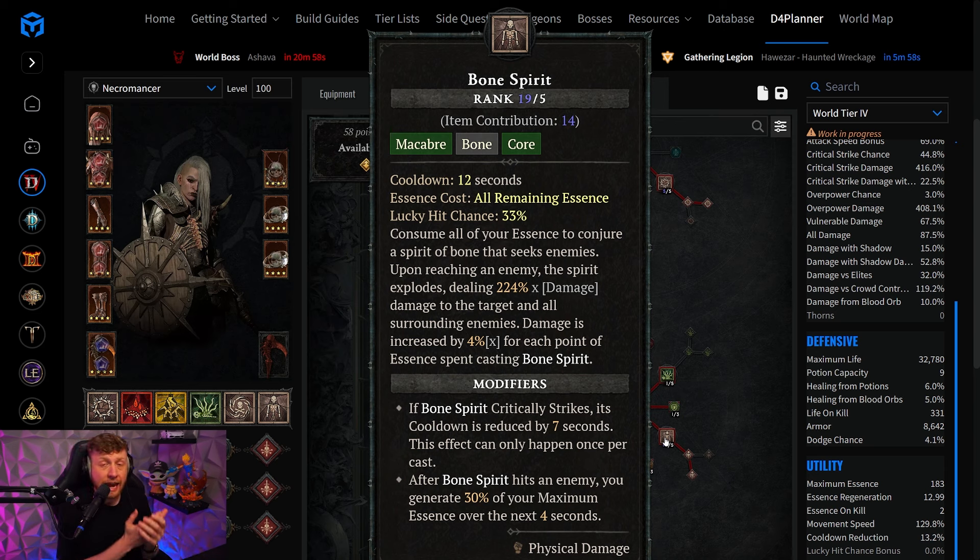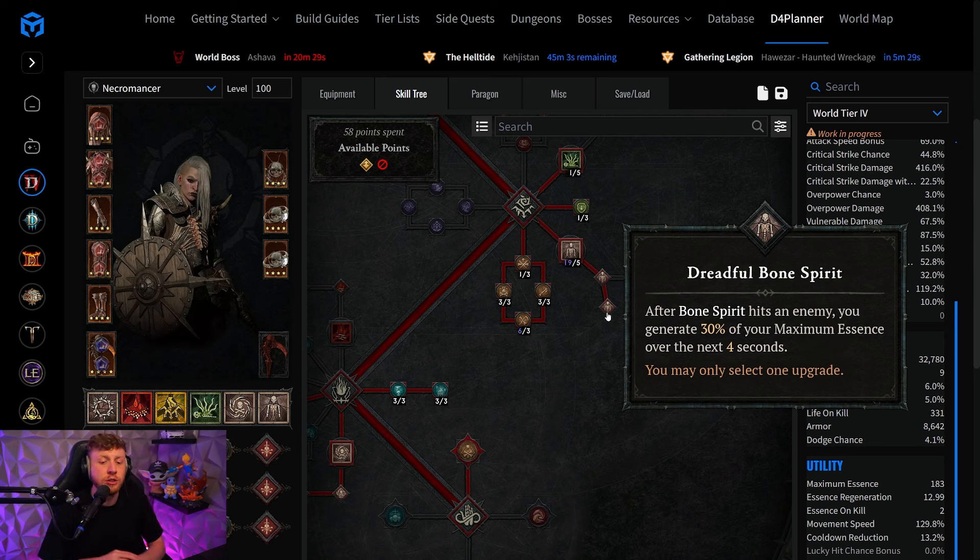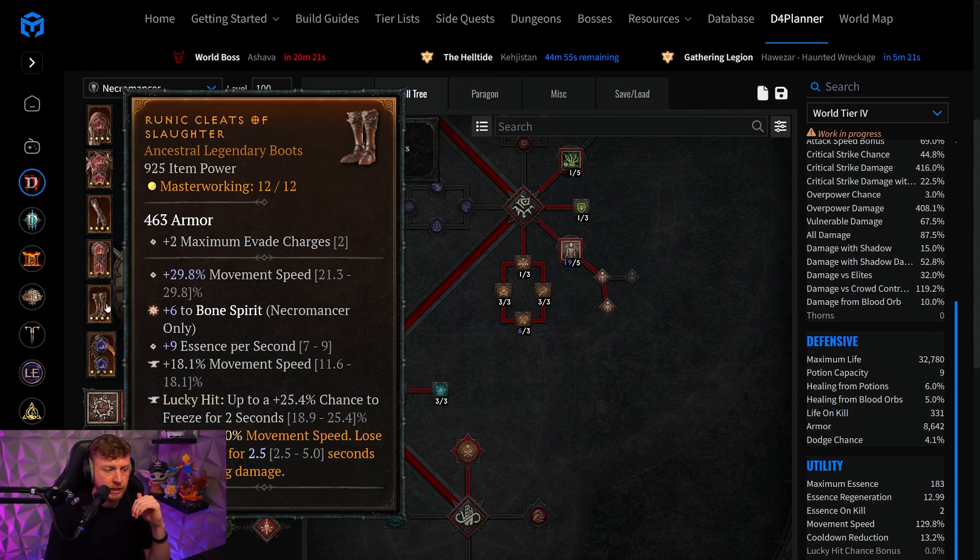The other problem is essence — it costs all remaining essence. If you're holding right-click to cast Bone Spirit over and over, you need to make sure your essence stays high, because Bone Spirit gets a damage multiplier depending on how much essence you spent when casting it. Ideally you want to regenerate as much and as quickly as possible. Blizzard baked in Dreadful Bone Spirit, which regenerates 30% of maximum essence over 4 seconds after casting. We also have essence per second on the boots, which helps a lot with resource problems that are now very easily solvable.